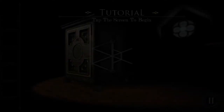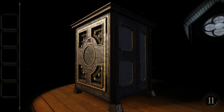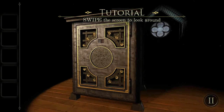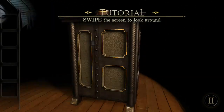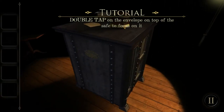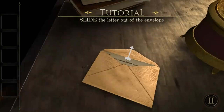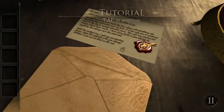Cool little symbol right here. Tutorial: tap the screen to begin. Swipe the screen to look around. You can see this is a very intricate game — everything is so beautifully modeled and just looks really fancy.